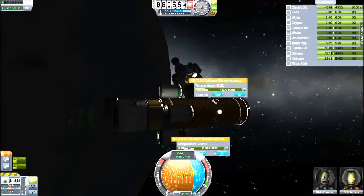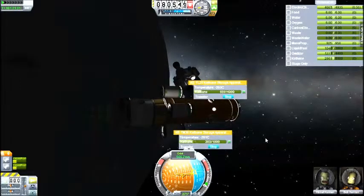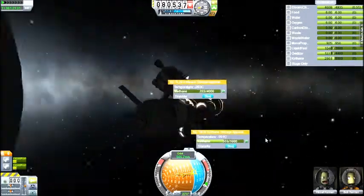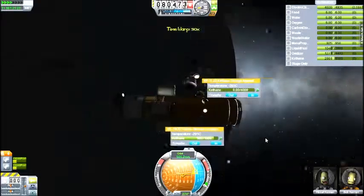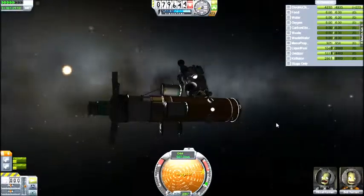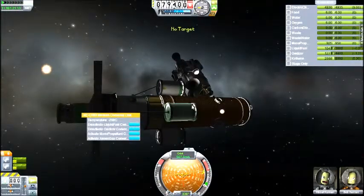It does have a Kethane generator, which is pretty cool — it turns Kethane into electricity. So if I really needed electricity and I'd smashed off all my solar panels and this was about to run out, I could run the generators and that would be fine.